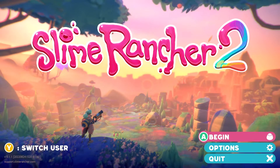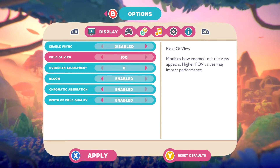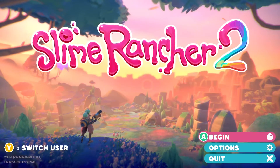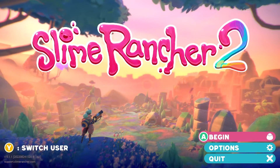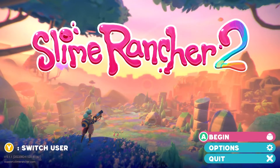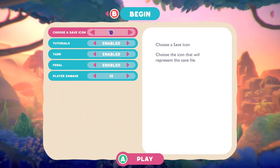I did see one good change while going through the options. You can change your field of view now, which is amazing. There's also an overscan adjustment — it scales the overall size of the user interface in cases where the monitor crops the edges of the screen. I'm not too worried about that, but the FOV change is amazing because that was the biggest issue I had in Slime Rancher 1. I could not increase the FOV, and it was really annoying.